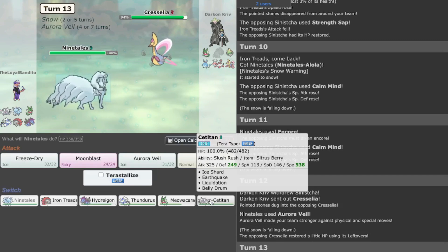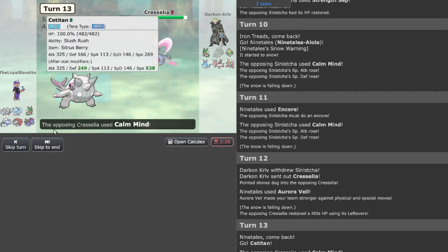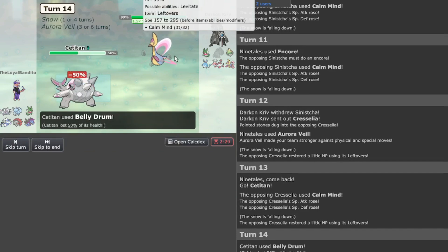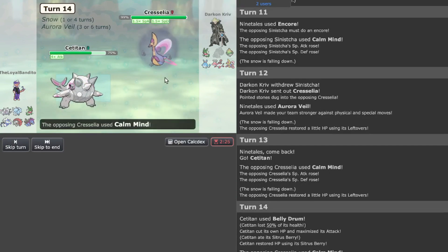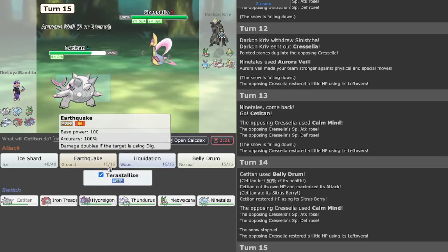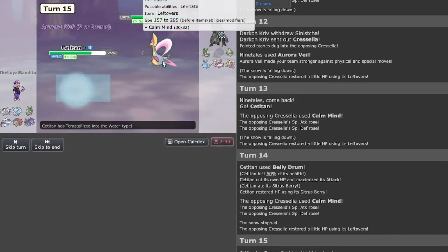Let's go to the Titan. Let's set up Calm Mind — I'm going to start some chaos — and let's go Belly Drum, boom! I don't think it has a Fire move — nope. Let's go Liquidation and kill it.